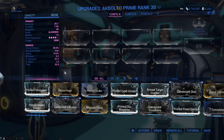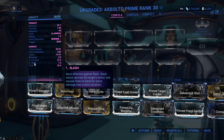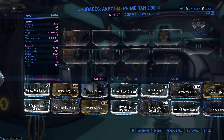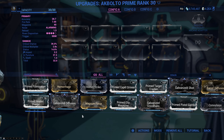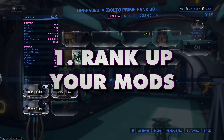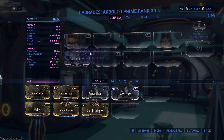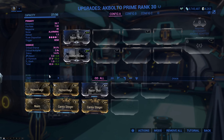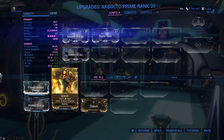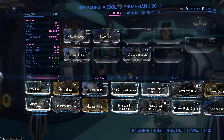Typically when you have an unmodded weapon, you're going to have three different damage types: impact, puncture, and slash, weighted differently. Sometimes weapons also have some innate elemental damage. The most common mistake beginners make when modding their weapons is running with unranked mods and trying to fill every mod slot — slotting in Hornet Strike, Razor Shot, Heated Charge, Pathogen Rounds, and just filling up every slot.